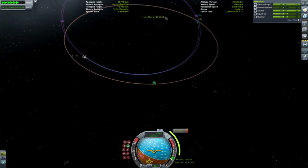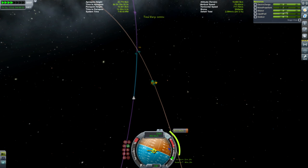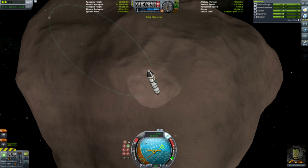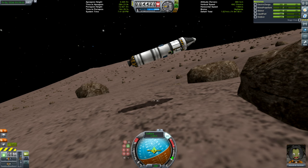We're encountering Gilly now. You'll find there's quite a long burn and then very suddenly you circularize - because it doesn't have much gravity, once you've done your orbital change the actual circularization is very quick. We are just dropping down to land.